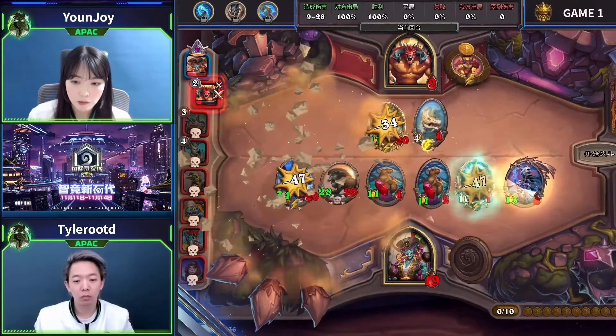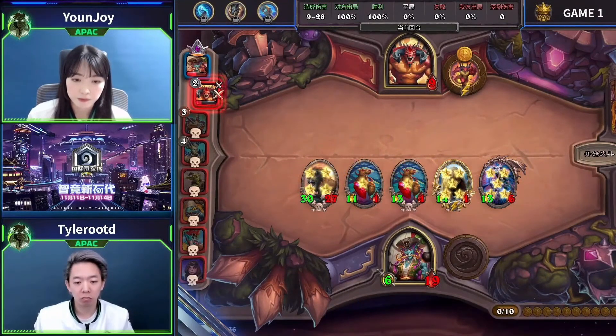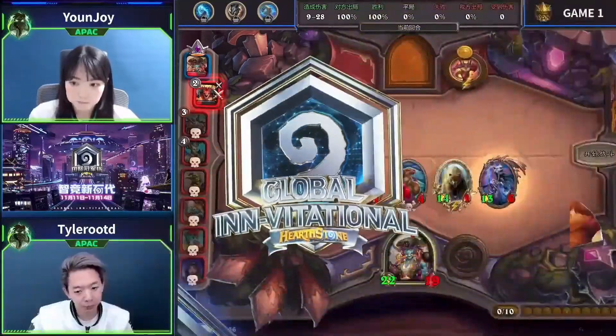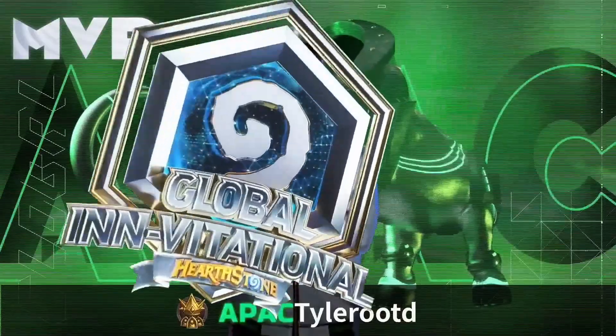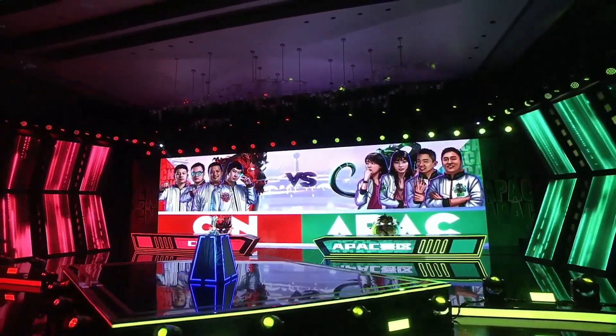Tyler is going to take down this lobby. Nice work from Tyler, nice work from Yunjoy — she'll get the good news that her teammate was the other person heads-up. APAC at a glance on the leaderboard will have a smallish lead going into lobby number two. APAC one-two is certainly a very big deal, though we did see APAC in eighth as well. That middle of the pack seemed mostly populated by the China players. When you get the one-two in a lobby you would expect to be opening up a decent lead.